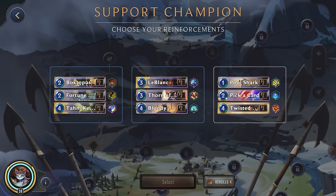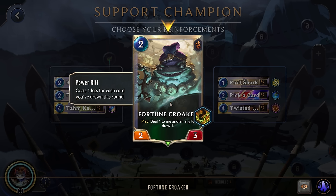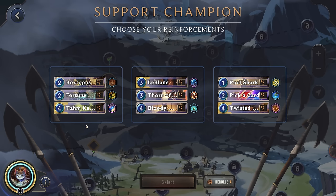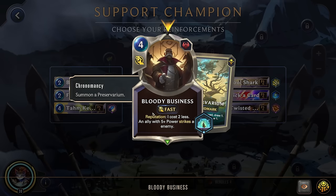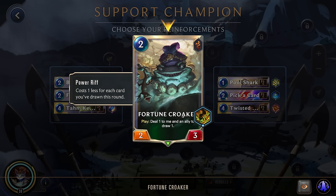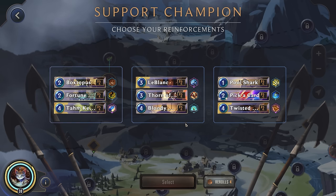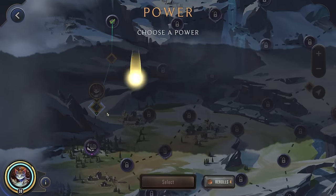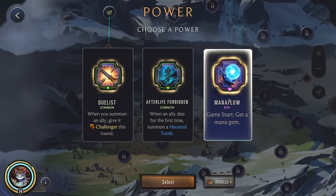Alright, support champion selection. Twisted Fate would immediately die. LeBlanc with captures — not bad. Fortune Croker we could play earlier. The Boktopus would have a subtype, so it gets the 1-1 from Fury and also a 1-1 from our Epic Relic. This play effect deals 1 to an ally — that's probably going to trigger our Fated, so that should give the unit 2-2. I think we'll actually go here. Mana Flow — not bad. Duelist is good, but I think this will be the best here.